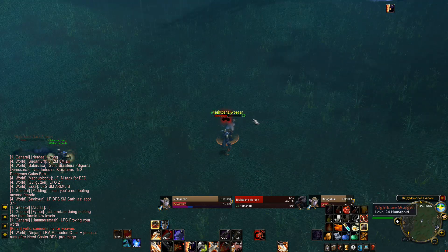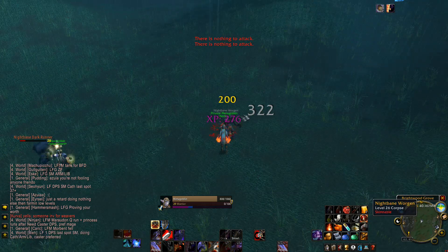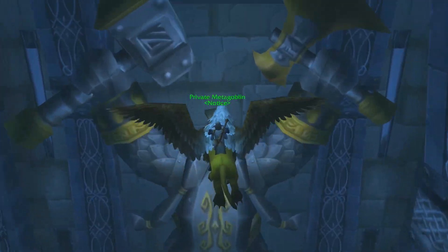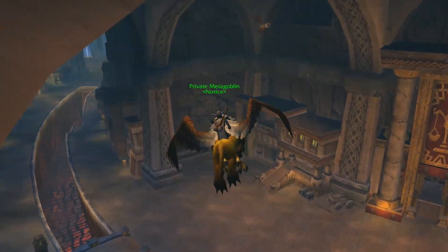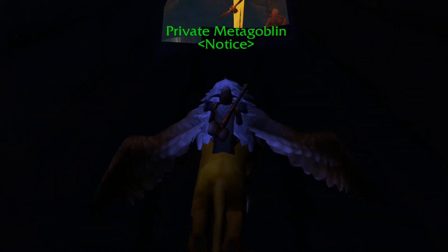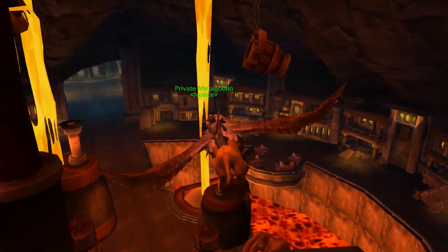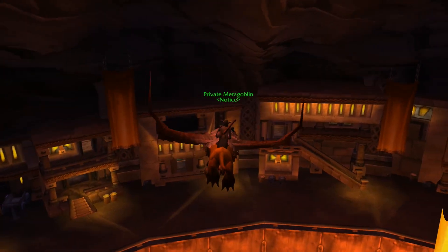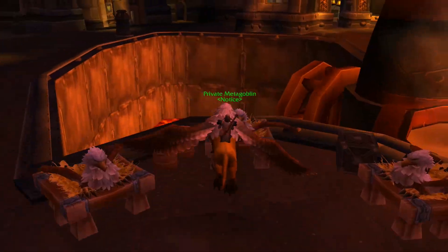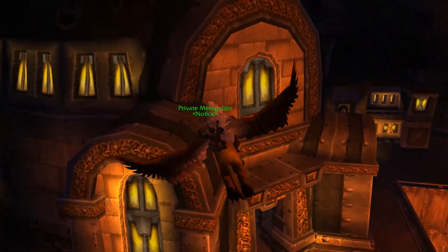Another thing to note — pop battle shout whenever available. What a good way to do your battle shout is: if you've got rage left over, which you may not if you're executing well, and if you don't need to execute, try and pop it. You don't want to be popping your battle shout too often in the middle of a fight — let the duration get pretty low. If you don't have battle shout, you don't have to reapply it as soon as possible.